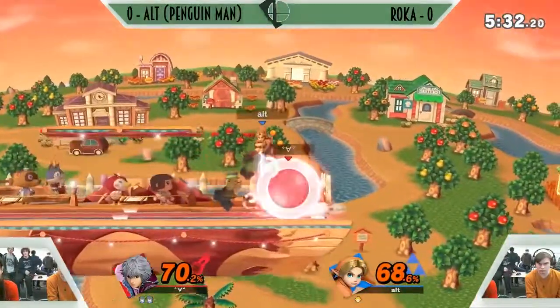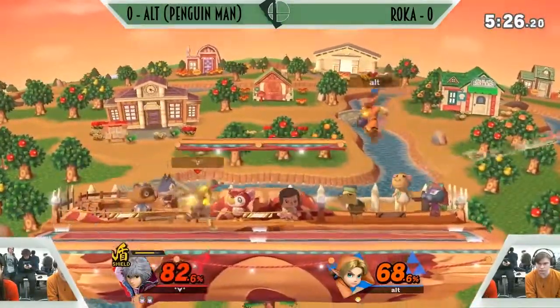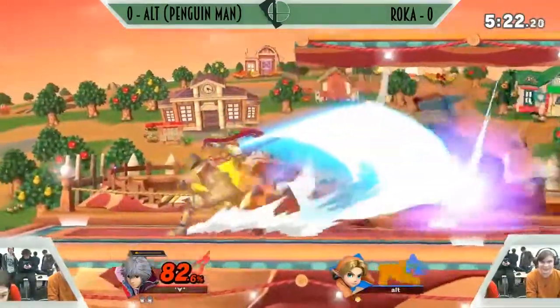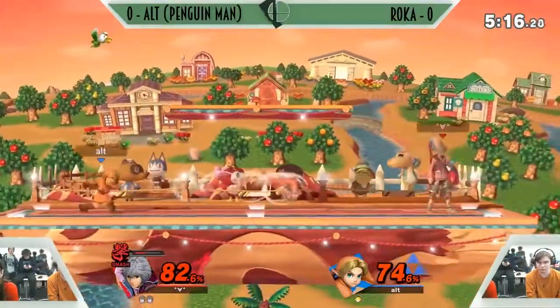Scary nair. If he's in jumping nair, that's going to be bad news. The drift away. Roka's got a solid lead on this one — he opts for the shield, trying to grab some more percent before he goes for the kill. It goes to the true vision counter. That upair's going to kill. Smash is so scary at this percent.